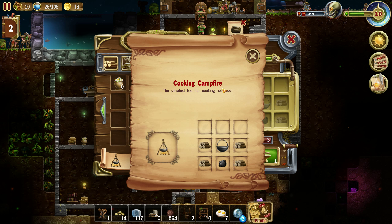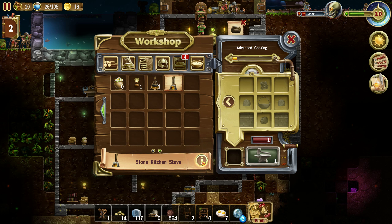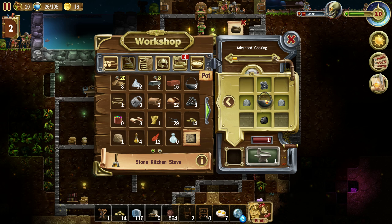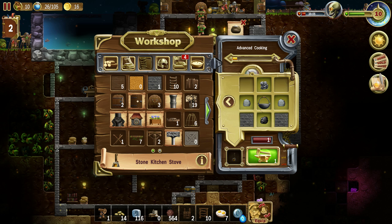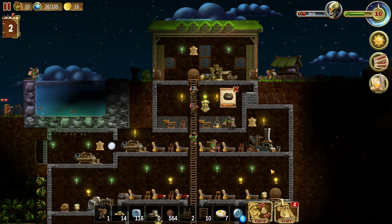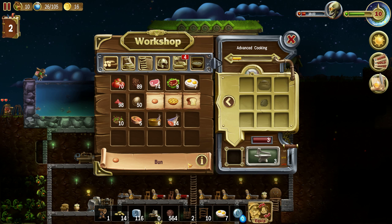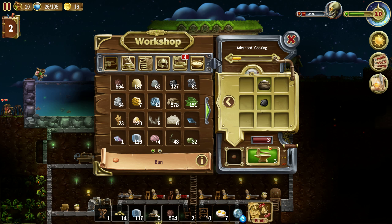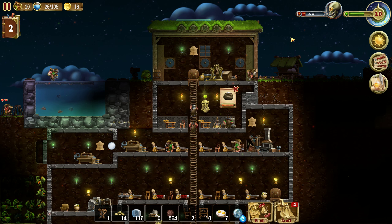Cooking campfire — simple stove for cooking hot food. Stone kitchen stove. Let's make that, why not? Iron ore, coal, stone, pot, and some stone walls. We can replace that cooking fire. Probably that's what we need. It requires kitchen. Let's see — we probably won't be able to do that. We can. Let them do it.